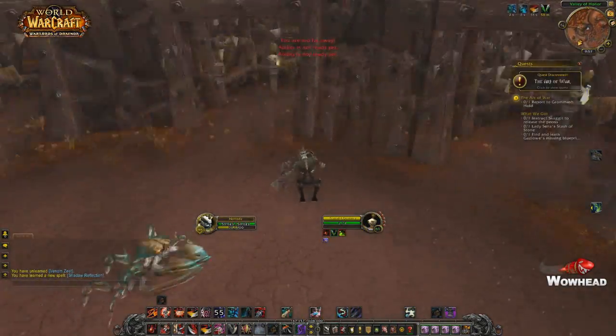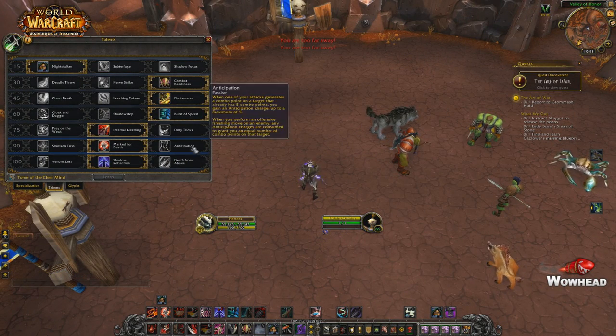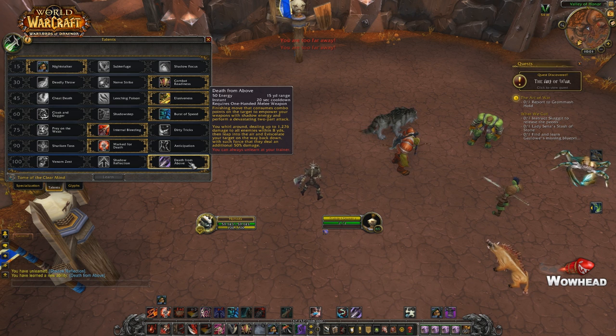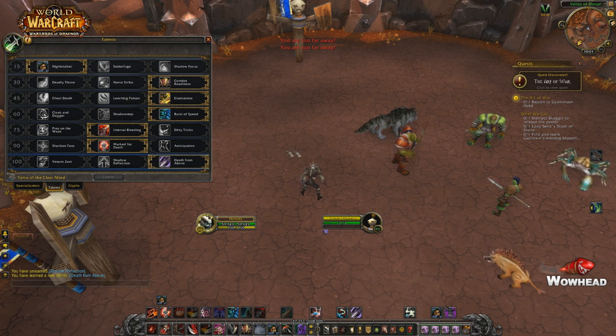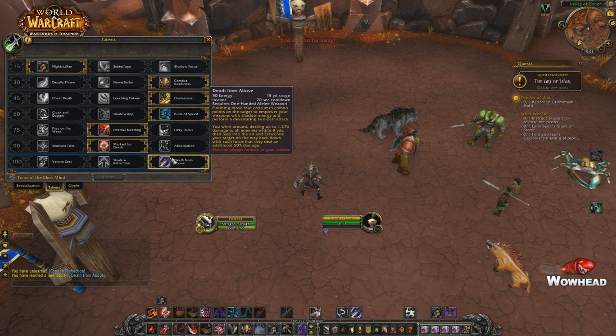Finally, last but not least, we have probably the best talent added in Warlords of Draenor. The talent is called Death from Above. It costs 50 energy, has a 15-yard range, is on a 20-second cooldown, and requires off-hand melee weapons. It's a finishing move that consumes combo points on a target to empower your weapons with shadow energy and perform a devastating two-part attack — you whirl around dealing up to 1266 damage to all enemies within eight yards, then leap into the air and Eviscerate your target on the way back down, dealing an additional 50% damage.